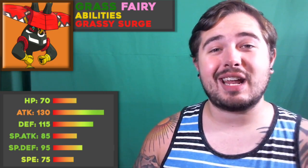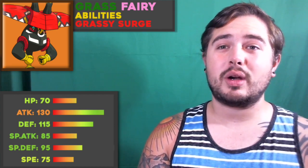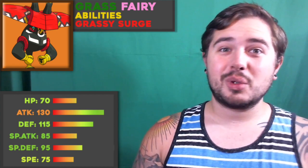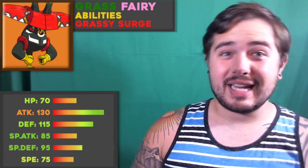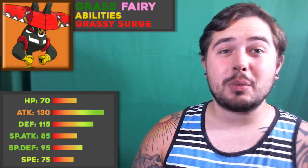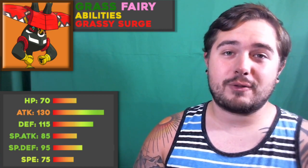That means it powers up insane moves like Wood Hammer and Horn Leech. On top of powering up Grass-type moves, Grassy Terrain also weakens certain moves like Bulldoze, Magnitude, and most importantly Earthquake. It's really important that you can power down Earthquake because in draft league Earthquake is very easy to spam. It's base 100 power and so many mons get it, so with Grassy Terrain you can instantly nullify a lot of the damage you'd take from that attack.